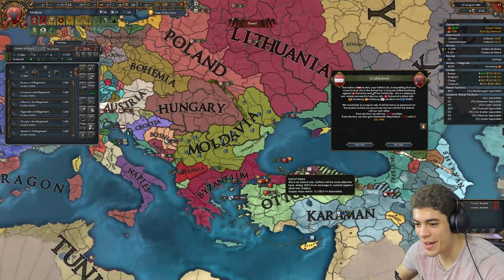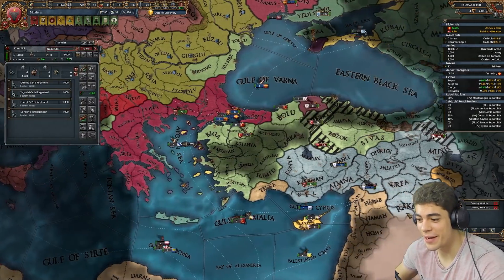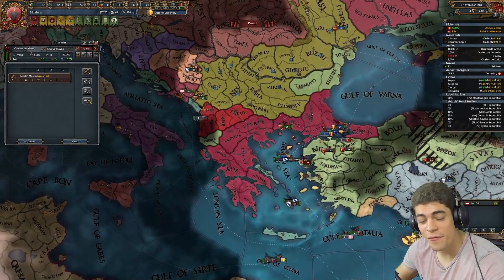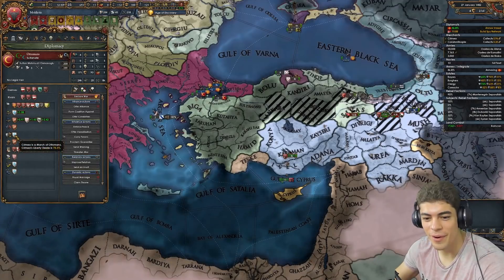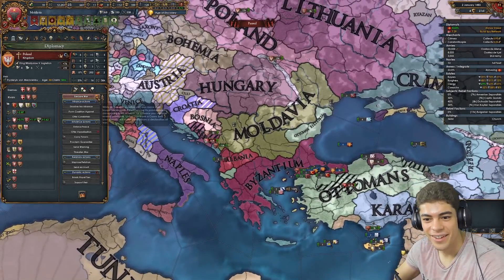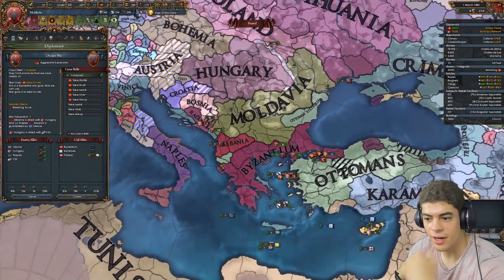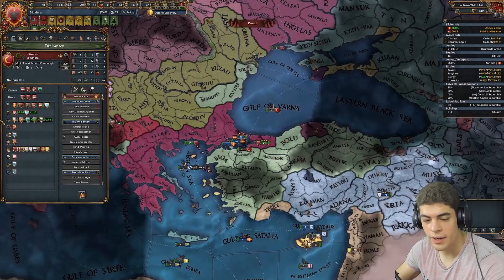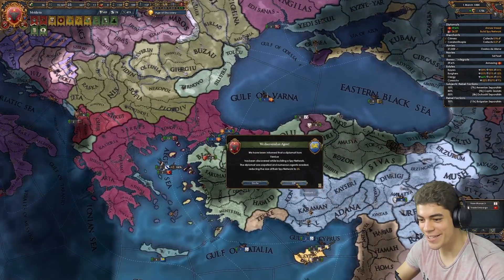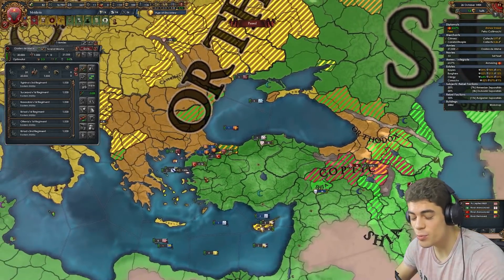Bohemia's going a bit mad. Do I help the Austrians? Realistically, no. Now we try and fix our economy by printing money — also known as getting gold. They chose to be a march but got high liberty desire — there was no need, you could have just not done it. How many favors do I have with you? 35. I should really calm down a little bit — this could be a massive war, but I could take everything that I need. When's that truce done? '86. I think I'm going to wait for that. End of the Peasants' War — your times of instability are all finished, aren't they, Ottomans? No possible issues could be on the horizon. Coptic Zealots — if I don't touch that, Karaman will turn Coptic. That is way too funny to me.